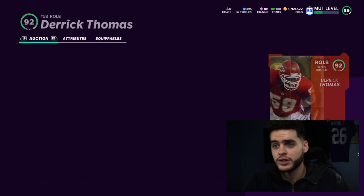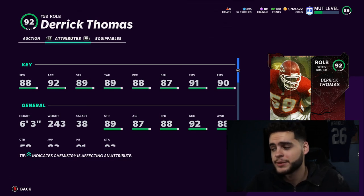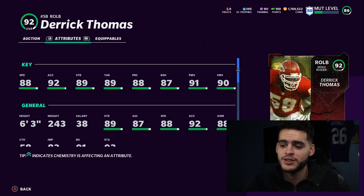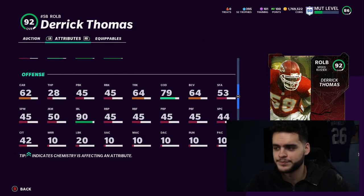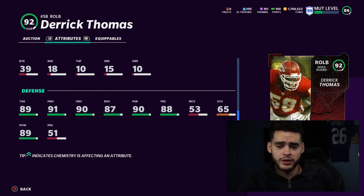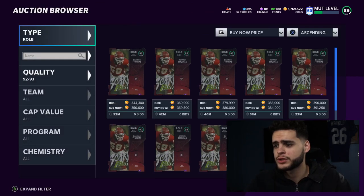For right outside linebacker, it's Derek Thomas and it's not even close. Powered up and chemmed up, he gets 89 speed, 93 acceleration, 90 strength, 90 tackle, 88 play recognition, 88 block shed, 92 power move, and 91 finesse move. He's an absolute monster off the edge with that speed. You can run fake blitzes and drop into a zone — he can do it all. He's not just a standstill pass rusher; with that speed he can catch people off the edge, pick up a pitch, and if he gets a fumble or a pick, he's probably taking it to the house. Derek Thomas is insane — one of the newest cards we just received.